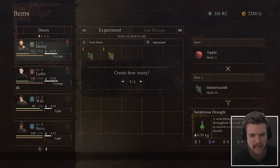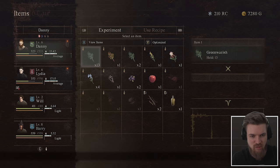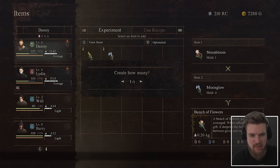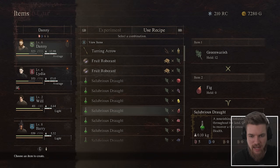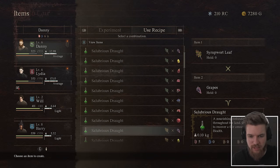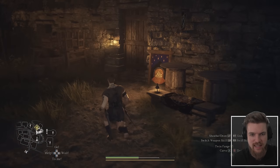We can combine an apple with an item to get a health potion. What happens if we combine this with this? A bunch of flowers — that's cool. By combining random ingredients, we actually learn different recipes that we can craft. Let's head over to the inn.